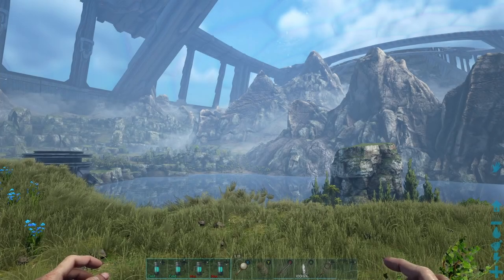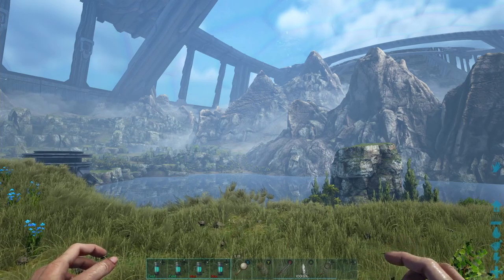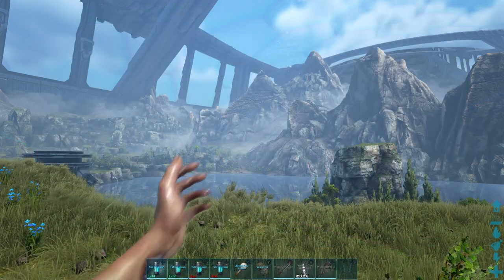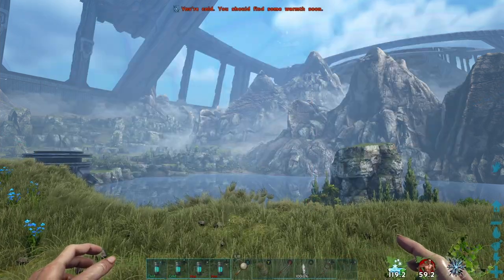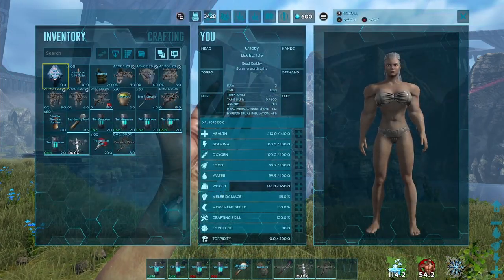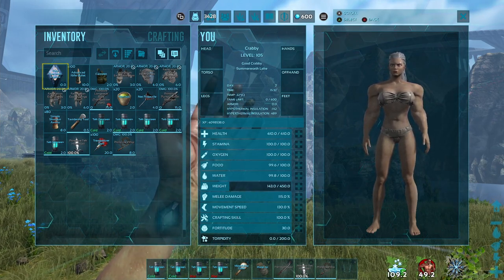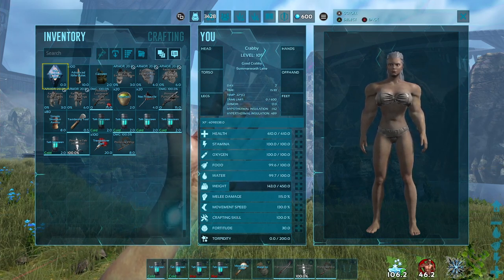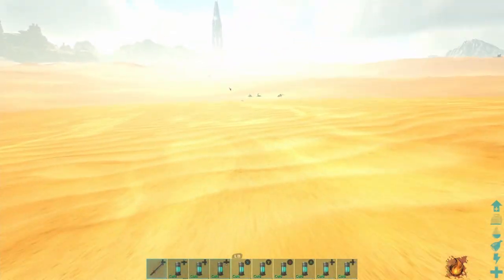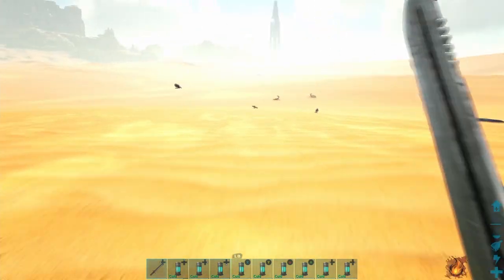Now we're going to take a look at some of the buff effects the canteens give you. I have removed all of my armor and you can see that my hypothermal and hyperthermal insulation is both at 67. Taking a sip of the cold canteen, there are two buffs that appear on screen. The left buff is a cooling buff which lasts 120 seconds, and my hyperthermal insulation — protection from heat — has now increased significantly to 489. This can be really helpful for extreme heat in the deserts, especially on Scorched Earth, as well as other hot areas like the lava caves and Tech Cave.